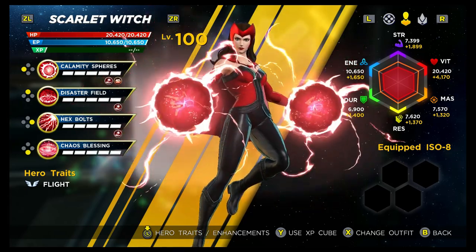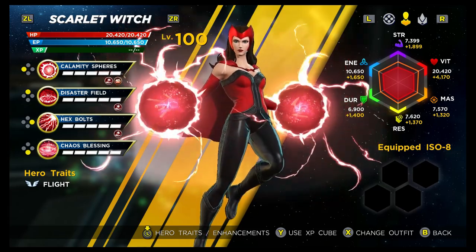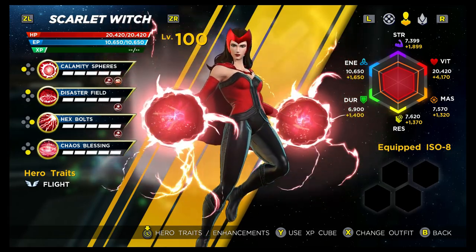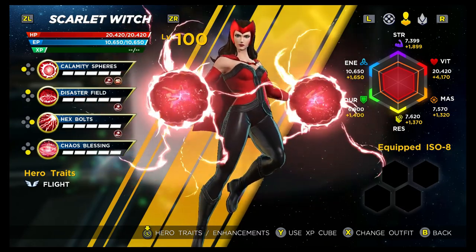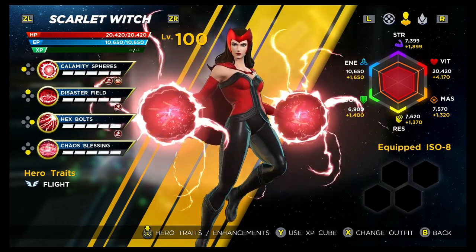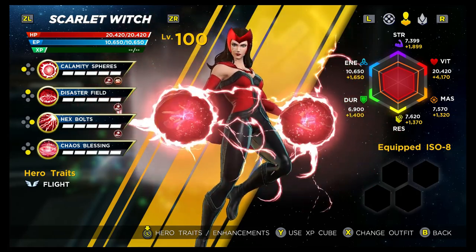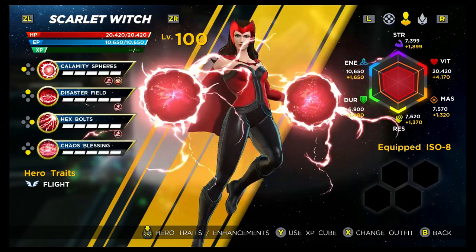When we look at stats, they are definitely on the lower side. Strength is D, but that's not relevant. Vitality is F, so she's really squishy. Mastery comes in at a D and that is her primary damage stat. Resilience is a C. Durability is a D and then finally Energy is an A. So on the plus side, at least you can spam the skills to an extent with her Energy being up at A.